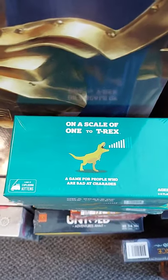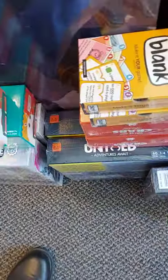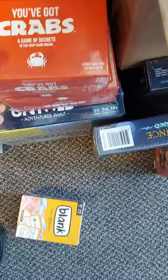From the people who make Exploding Kittens, we have On a Scale of One to T-Rex, a game for people who are bad at charades. And You've Got Crabs, a game of secrets in the deep dark ocean, a party game from the creators of Exploding Kittens.